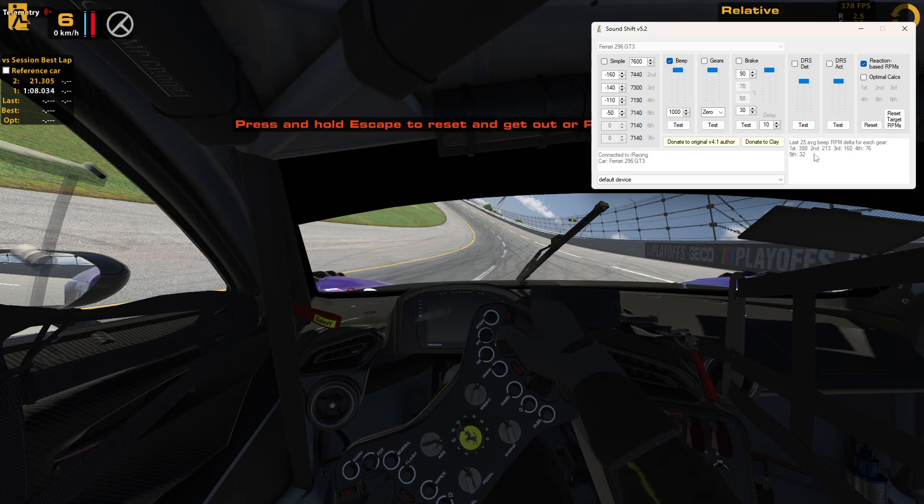It keeps track of the last 25 shifts in each gear to get a really good average, and it will use the average of those deltas to give you a beep early enough to account for how quickly the car is accelerating in each gear. So first gear here is set for 7600, and this saw an average reaction time that accounts for 398 RPM.